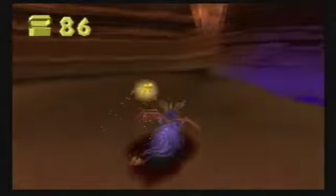Okay, seriously, this guy is fast. Come on, Spyro. Jump over the water. Flame him, flame him. There you go. Yeah. Sparks is yellow — I thought he was blue.